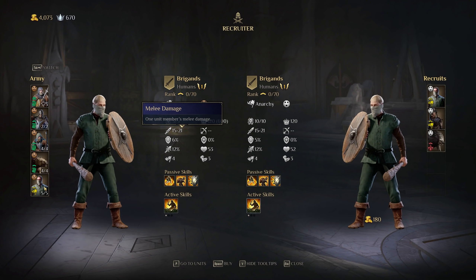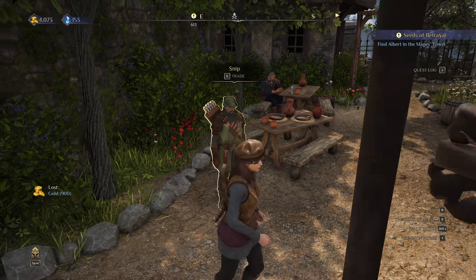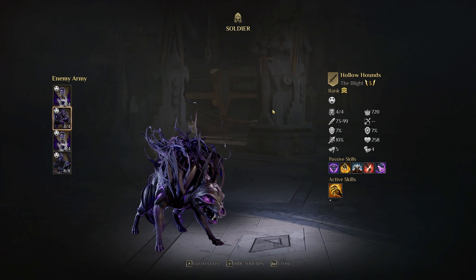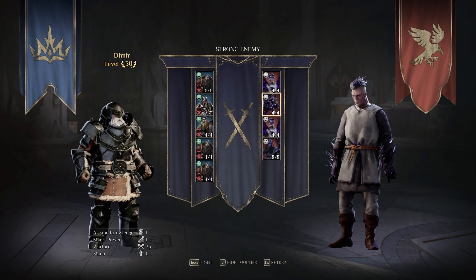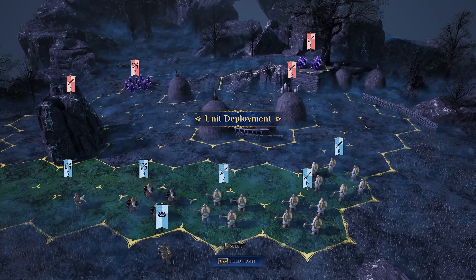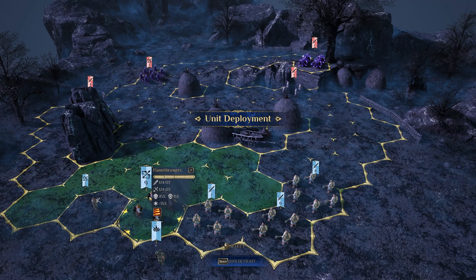You're always able to recruit more units than you can field at a time, swapping in reserves as needed, and this creates a fun bit of management when coupled with the fact that you can actually see what enemies you'll be battling before the engagement begins, allowing you to prepare your fighting force accordingly. For example, if you're up against a bunch of skeletons, you might not want to take as many archers; if you're up against magic resistance, then you don't want to take as many mages. It seems relatively simple, but it is an added layer that was quite enjoyable over the course of the game.